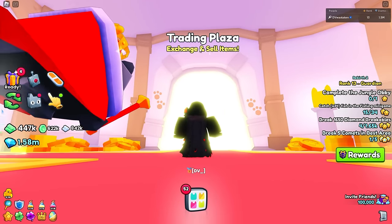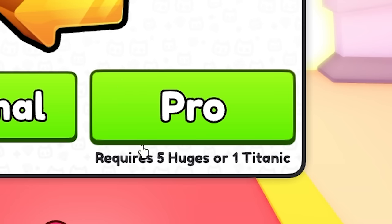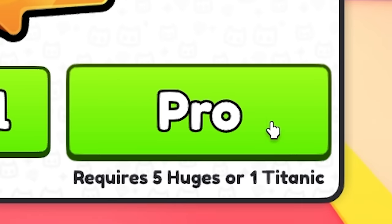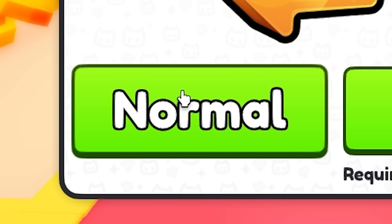If you're new to the game you're only going to see the normal plaza here — you're not going to see the pro. As it says, the pro plaza requires five huges or one titanic. The only difference between these is you're going to find richer players there, a lot more huges, and titanics. Normal is pretty much where all the newbies are who don't have five huges yet. That doesn't mean there's no deals here.